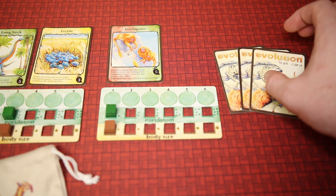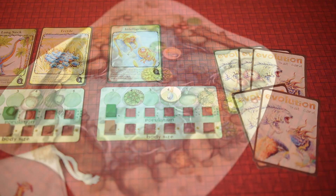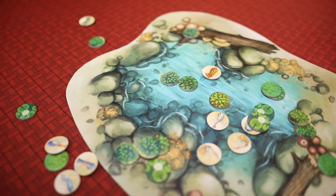Every round, players will draw three cards plus one for every species they have in front of them. From the cards in your hand, secretly choose one to go to the watering hole. These cards will be revealed later and will change the amount of available food that round.